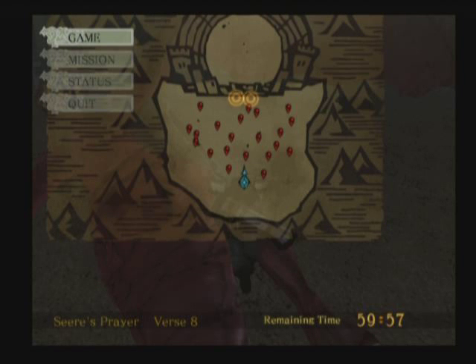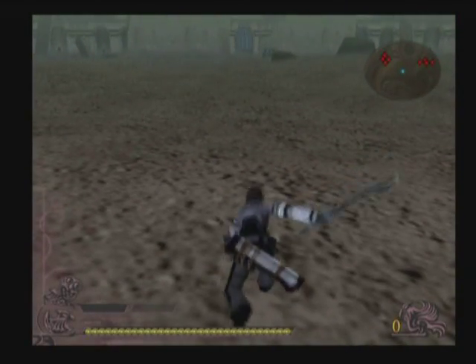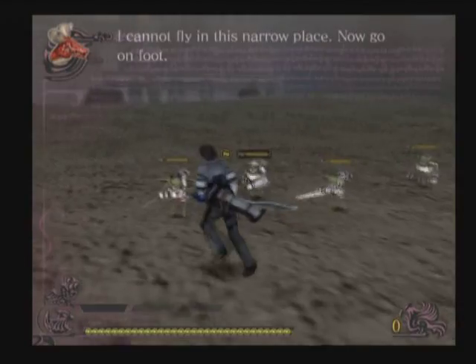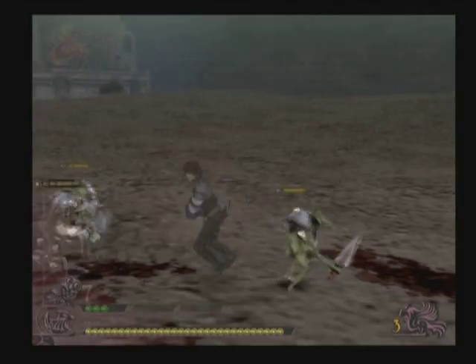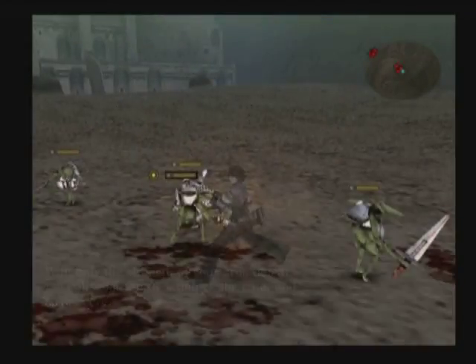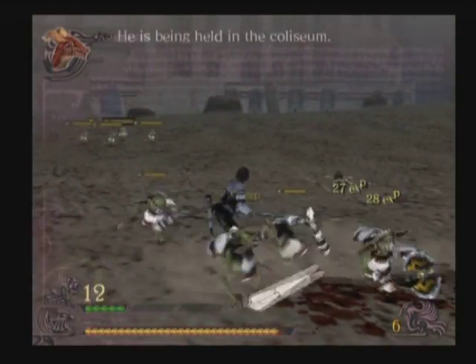Hey everybody, Sniper the Lazeman here. Welcome back to Drakengard. So in the last episode, we were continuing on Ciri's chapter, and he's been taken away to a Coliseum from an Empire's Griffon. And now we're going off trying to rescue him.